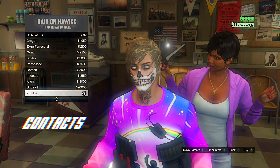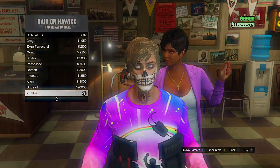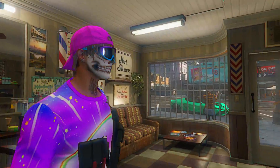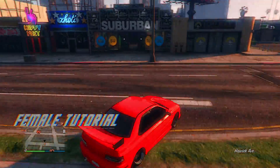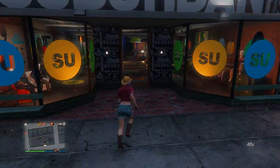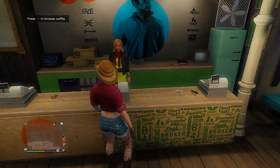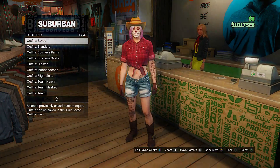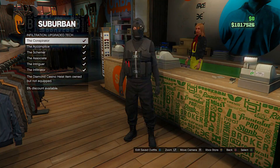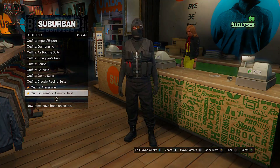These are the contacts I have. Now I'm going to show you how to make this second outfit. First, go to a regular clothing store, then go to the front desk and scroll down to the Diamond Casino outfits. If the one I'm putting on is locked, I have a video showing you how to get it — watch that and then come back.